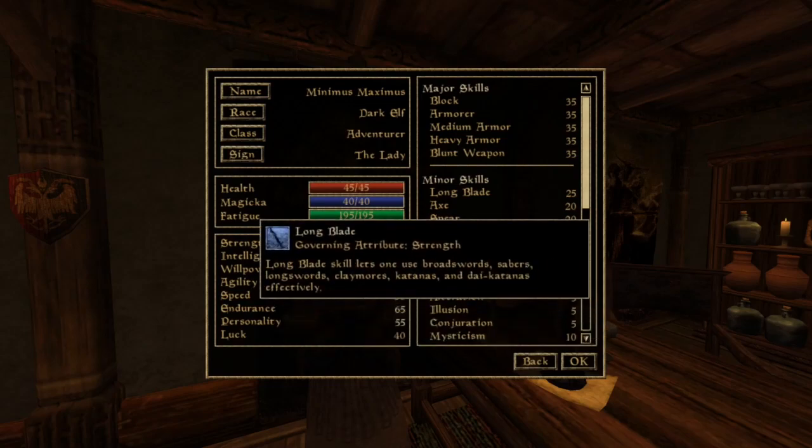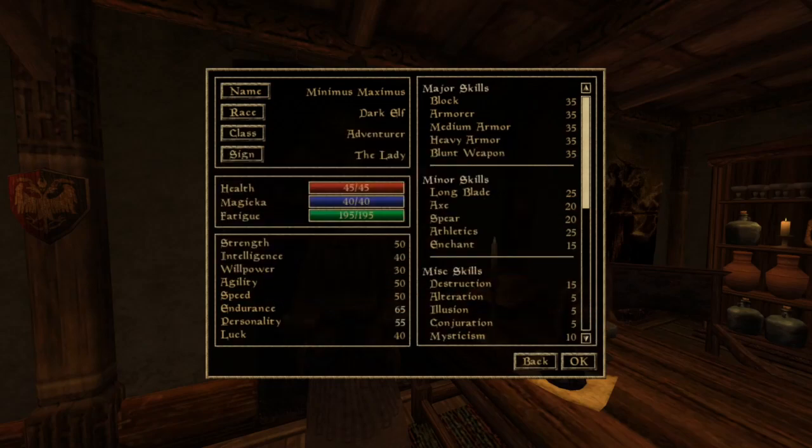What we have here is your default character just got off the boat. What I hope is to teach what factors come into deciding what race you want to be and what skills you want to pick, so that way you can get all the way up to level 78.